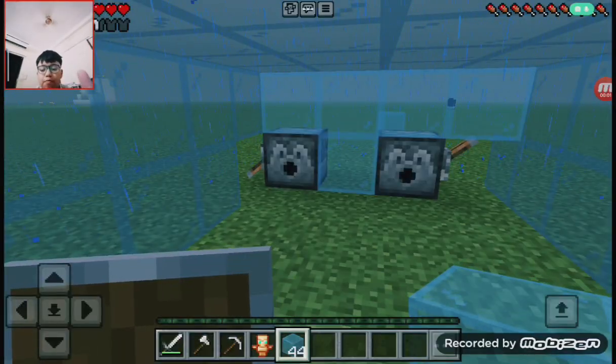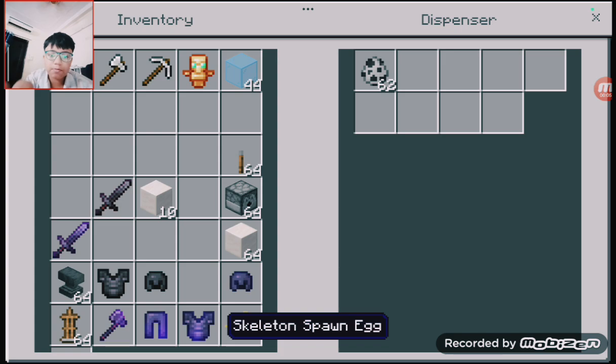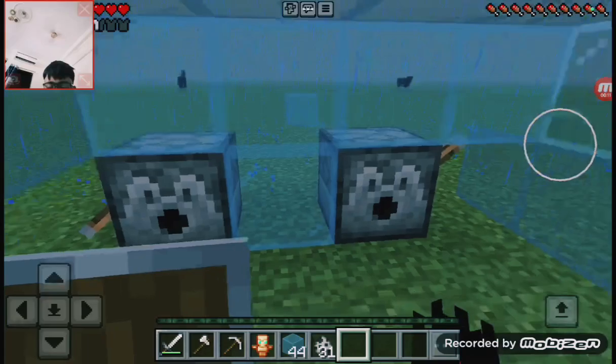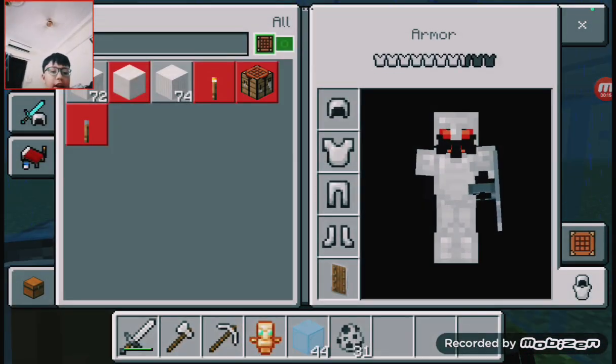Today we are going to learn the basics of PvP. First of all, I am going to go ahead and grab some skeleton eggs from this monster. All I am wearing is some basic iron armor and a shield, and some basic food.